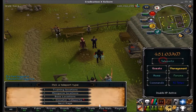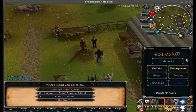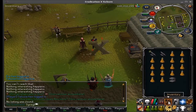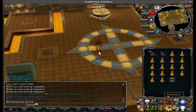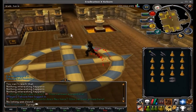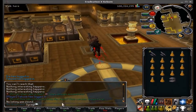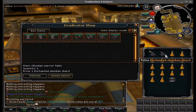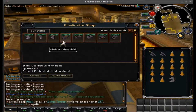We're going to go back over to Eradicator Zone to show you guys how to do this. Back at the Eradicator teleport, in order to get these shards you need to have one shard for the helm, etc. If you go to the Eradicator Shop, the Warrior Helm costs exactly one Enchanted Obsidian Shard.